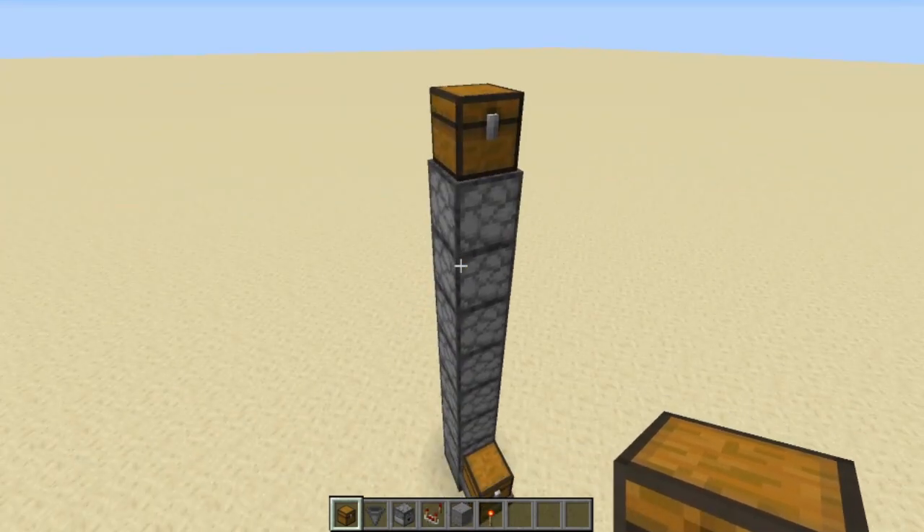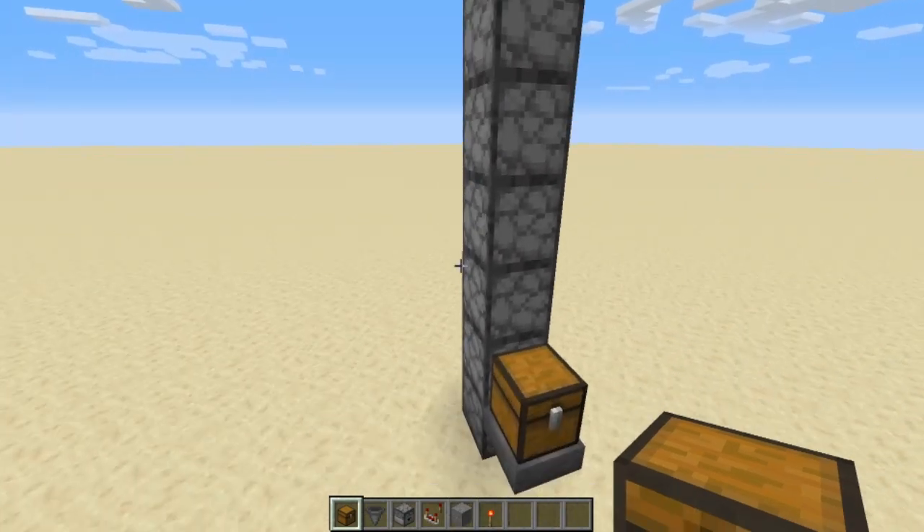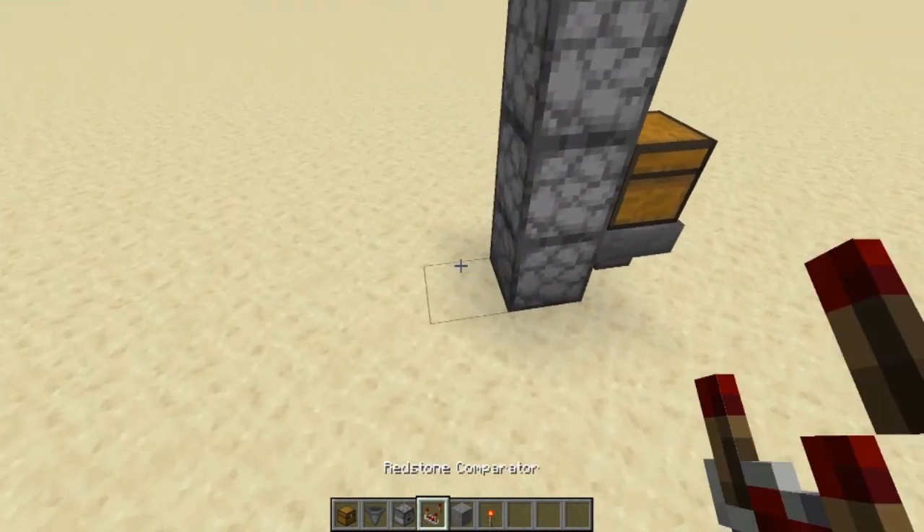Put a chest at the very top where your items are going to come out. This can also just shoot them up into a water stream if you want to do something like that.